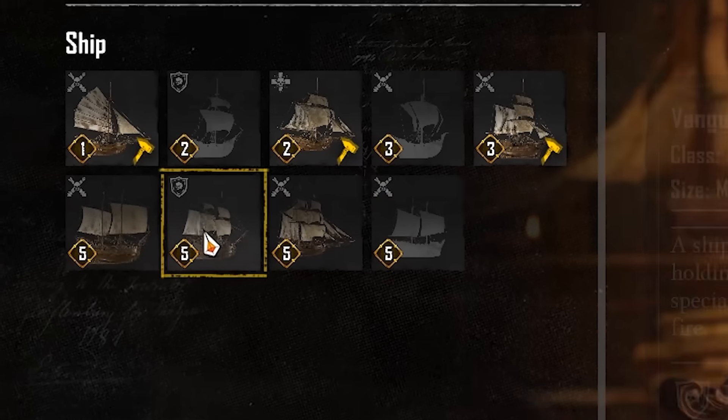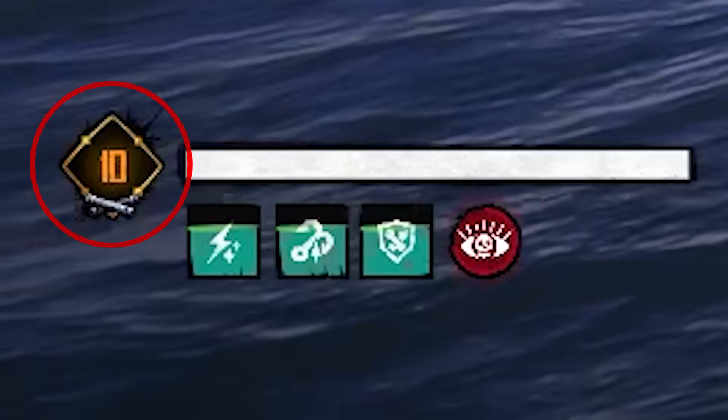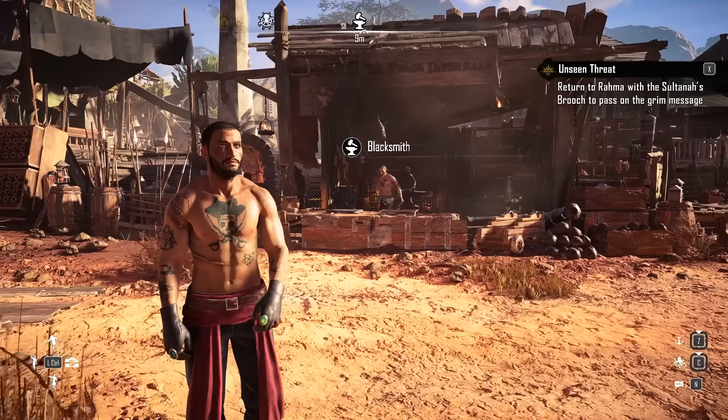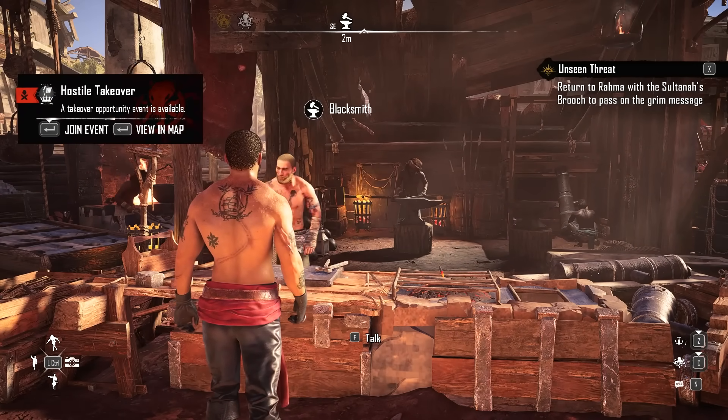The ones at the end here are only rank 5, so how am I rank 10 on a rank 5 ship? For reference, I'm using the Brigantine — the Hellbreaker. Having the ship gives you an instant rank of 5, and to increase that rank further, you're going to add weapons, armor, and furniture.